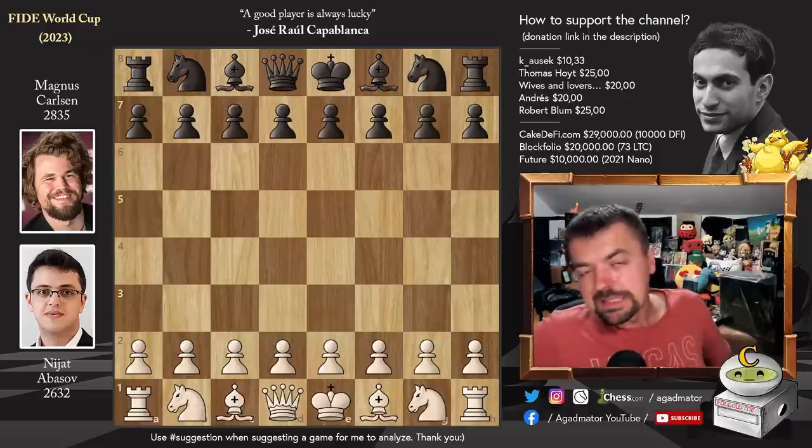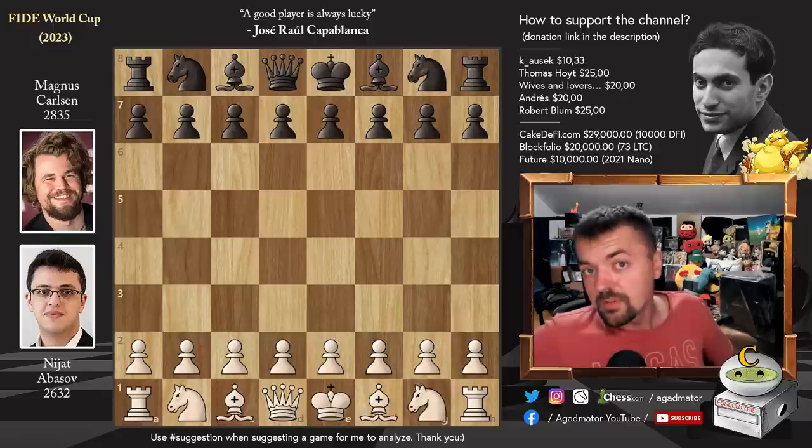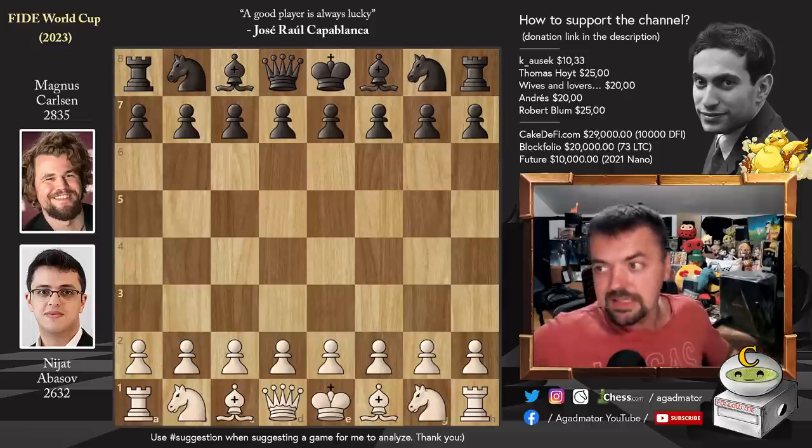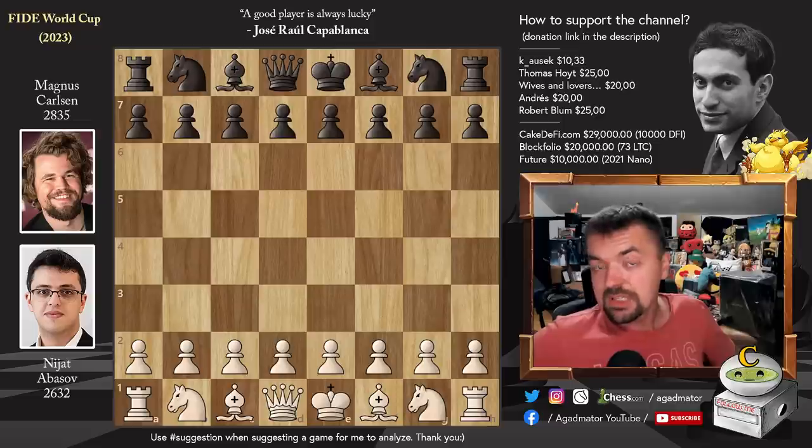Hello everyone and welcome to the second match of the FIDE World Cup semifinals between Nijat Abasov and Magnus Carlsen. You've seen what happened in the previous round. Magnus has defeated Nijat, and now Nijat needs to win with the white pieces to force tie breaks. It's not going to be easy. Magnus is having a very good tournament, but so is Nijat Abasov. Let's see who goes into the finals — will we have tie breaks, and who will face the winner of the match between Caruana and Praggnanandhaa?